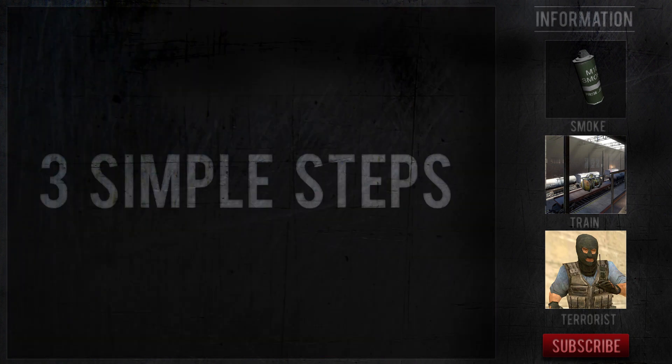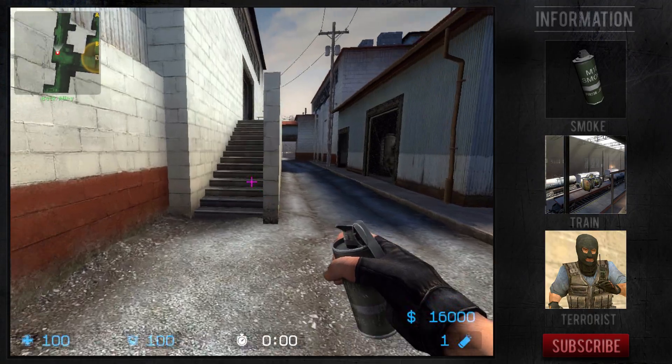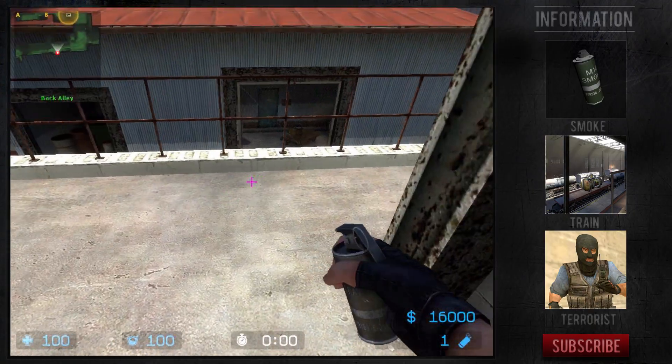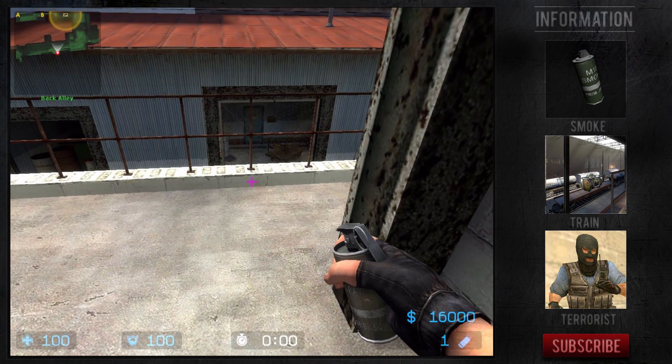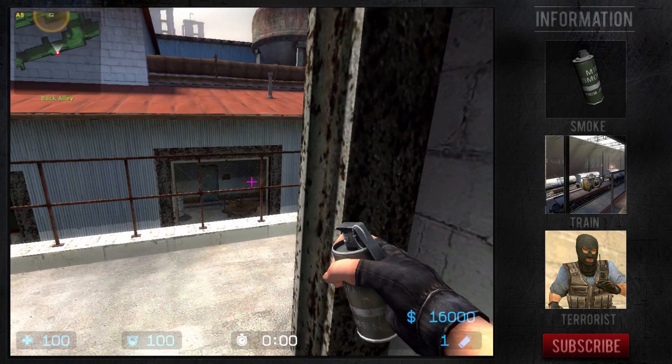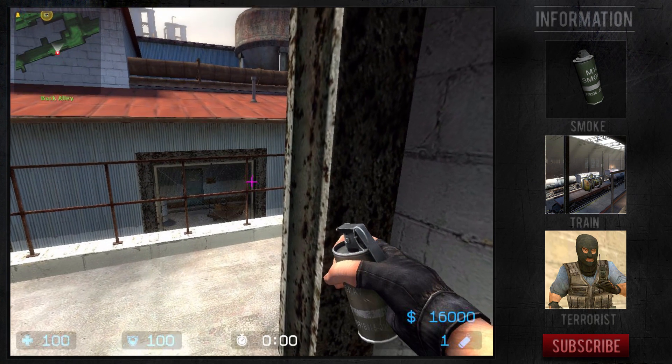To throw the smoke, follow these three simple steps. Step 1: Go up the stairs outside of T-Spawn and put your back against the wall. You want to find this brown pole and mask it over the grey pole just behind it. Remember to stay at the back of the wall whilst doing this.